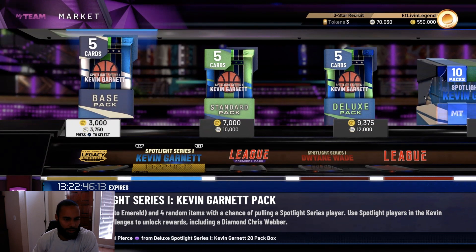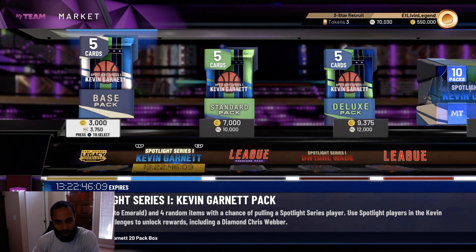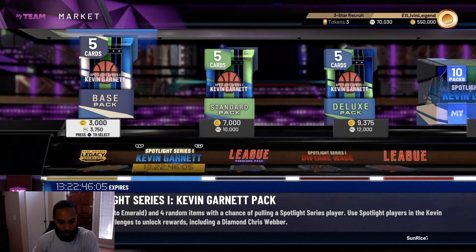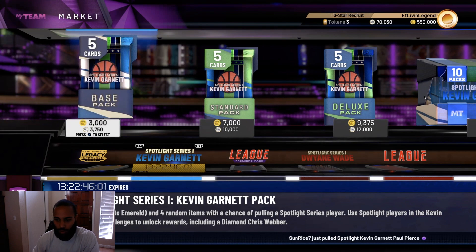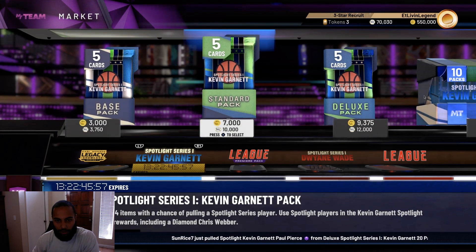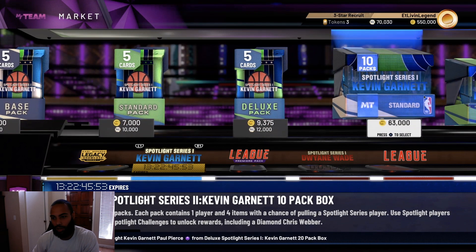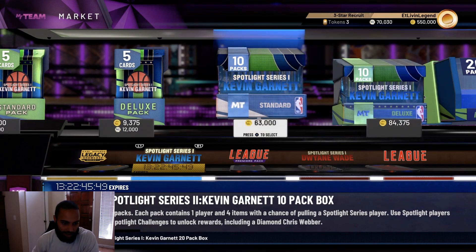The first pack — base pack contains one player up to an emerald and four random items, with a chance of pulling a Spotlight Series player. We've also got the standard pack, the deluxe pack. There's a 10-pack for 63K that contains 10 standard packs, each with one player and four items with a chance of pulling a Spotlight player.